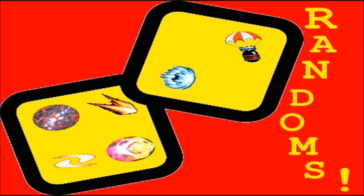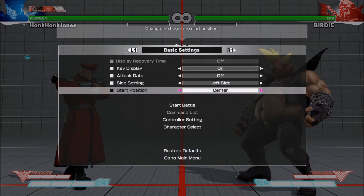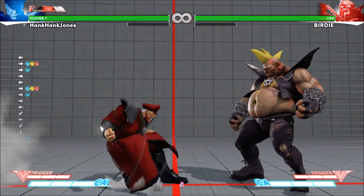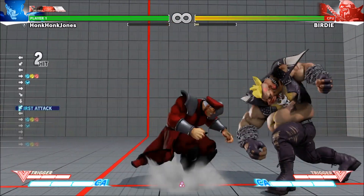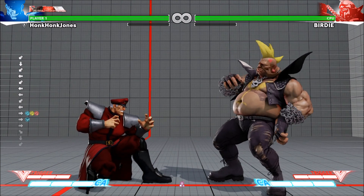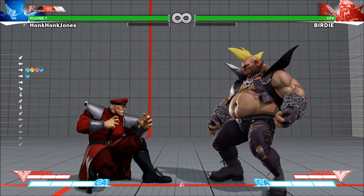I played around with it a little bit and found something nicer. What I found was light kick scissors option select alpha counter. The motion is just charge back, forward, plus light kick, then all three punches. If there's nothing that puts me in block stun, then I just get light kick scissors — it's safe on block, reasonably fast, it's nice. But if the opponent does have me in block stun, I will get the alpha counter.